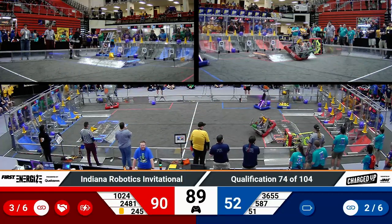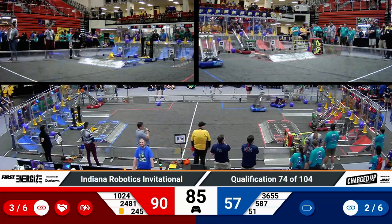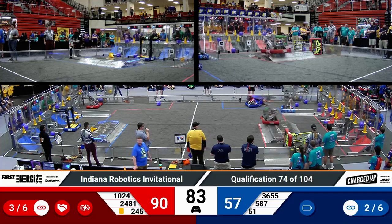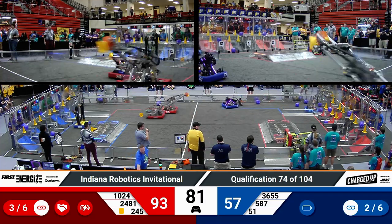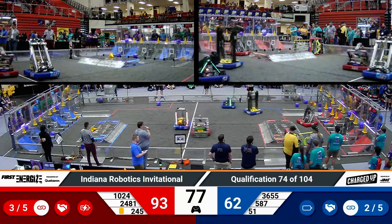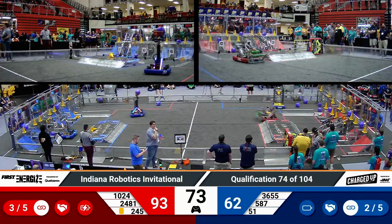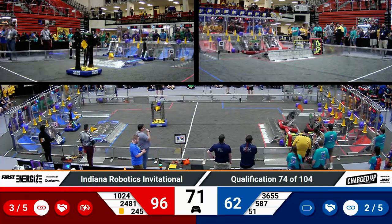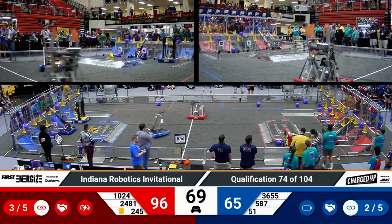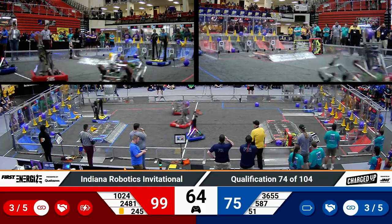5-87 Hedgehog scored a cone over on the Red Alliance. Bad news for Red — 10-24 has tipped over. They're trying to right themselves with their arm, but it looks like for the time being we've got a 2v3 situation. Luckily for Red, they already have a 30-point advantage, but in the remaining minute and 10 seconds, it's going to be more and more difficult for these two robots to keep pace with three Blue robots.